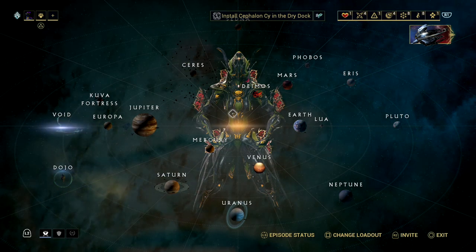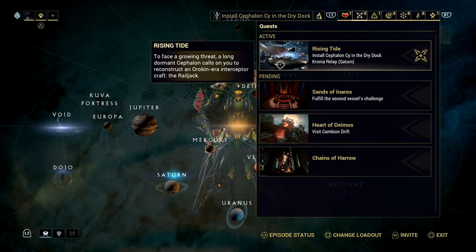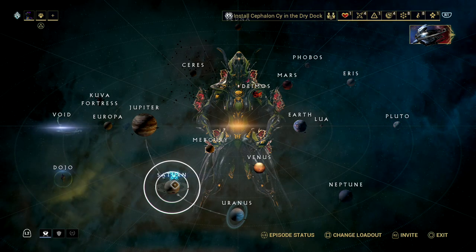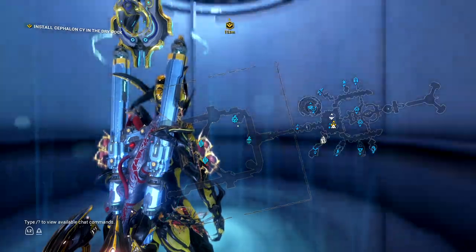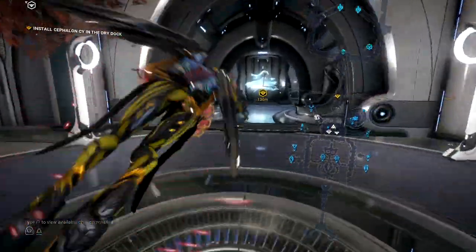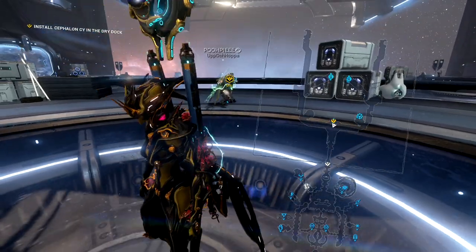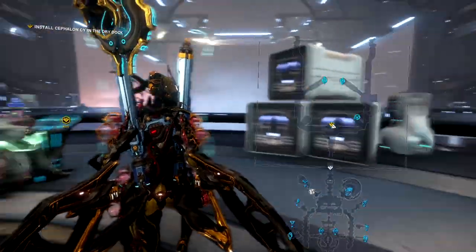Once you have gotten your Cephalon blueprint made, if you make Rising Tide your active quest, it'll actually show you where you can go for a dry dock on the system. Let's go ahead and go to the Cronia Relay, just so I can show you guys. When you get here, you'll get a nice nav point which shows you where the actual public dry dock is. You can see what the tile looks like just ahead of us. We're going to install it. When you go into a clan and do this, it'll probably be a bit more decorated.